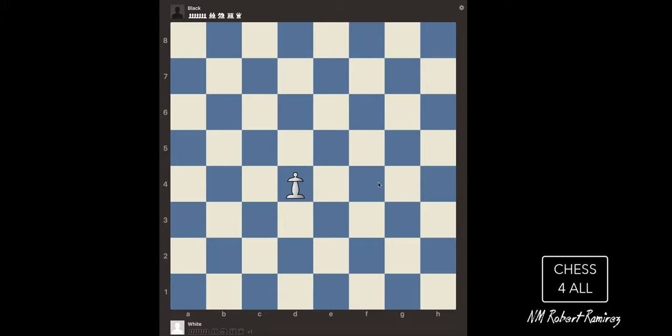Each one of your pawns is worth one point. Now, who do you think is better — the pawn or the bishop — based on how many squares they can move? The bishop is obviously better than the pawn. We say the bishop is just as good as three pawns, so the bishop is worth three points. One bishop is equivalent to three points.